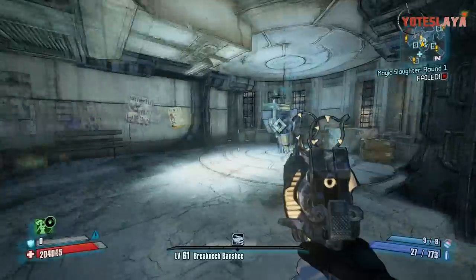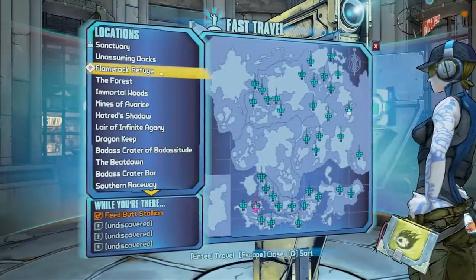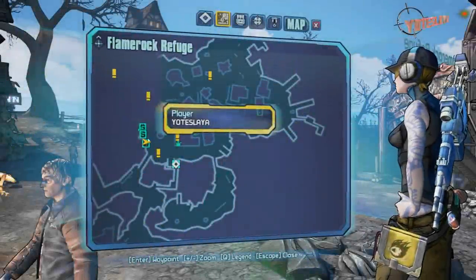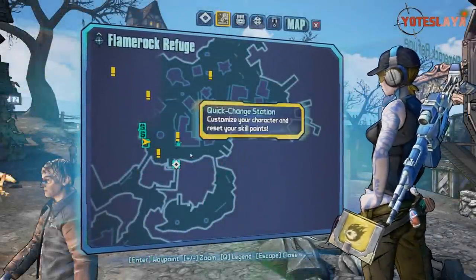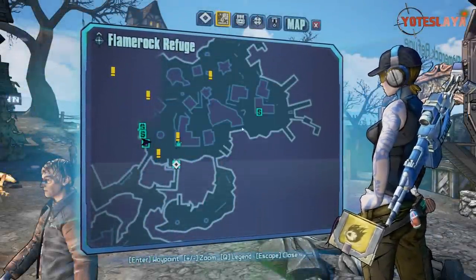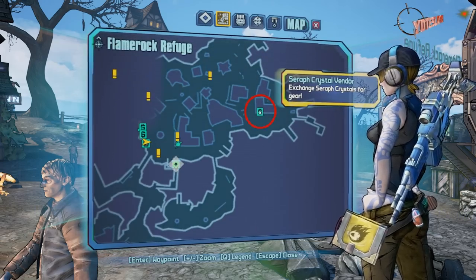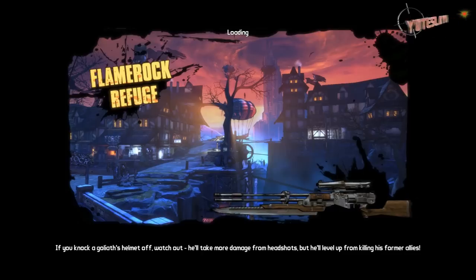If you're unfamiliar with where the Seraph Shop is located within this DLC, take any fast travel within the game and fast travel to Flamerock Refuge. That is like the main little city here in the DLC. Once you get to Flamerock, you're going to be on the left-hand portion of the map. Work your way over to the red circle on the right, and that is where the Seraph Shop is actually going to be located.